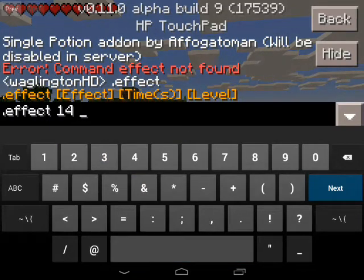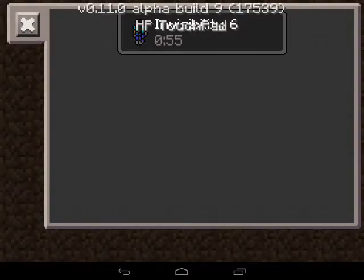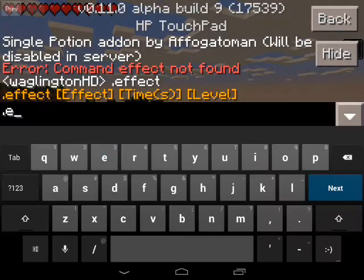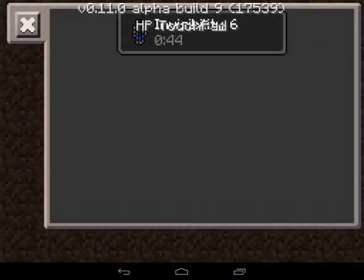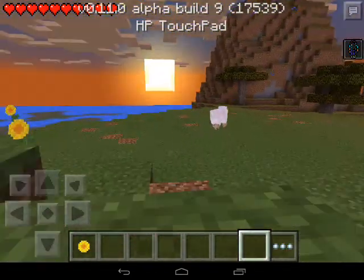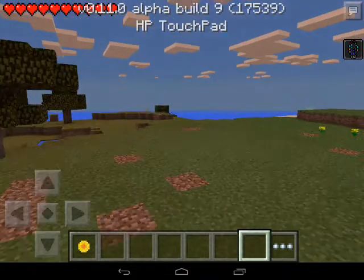Let's try another one — effect 59 and 6. Yeah, we are still invisible. Let's try dot effect 14, 100, 2. So we're invisible for 43 more seconds, which is pretty cool.